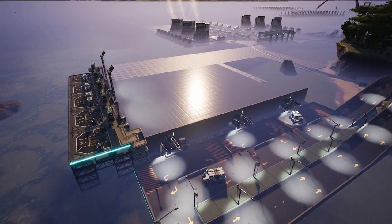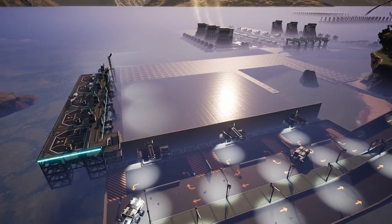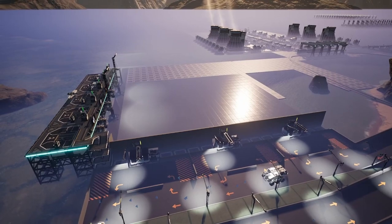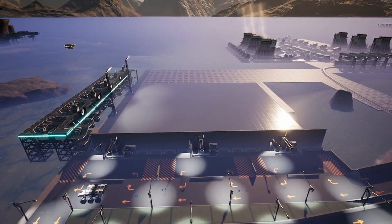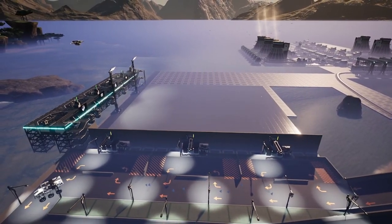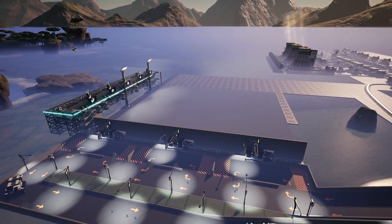The idea though is that we're bringing in a whole bunch of raw materials. Our truck stations are bringing in two Mark V belts of raw iron, one Mark V belt of coal, and one Mark V belt of copper. Our drone lines are bringing in caterium ore, raw quartz, sulfur, and uranium. We also have a drone line providing batteries for both our trucks and our other drones.